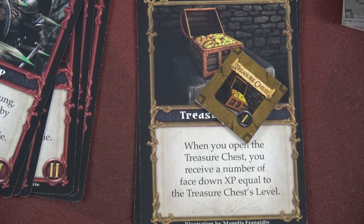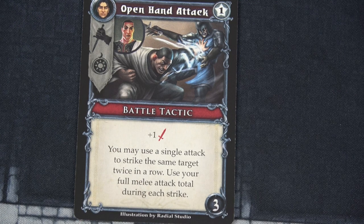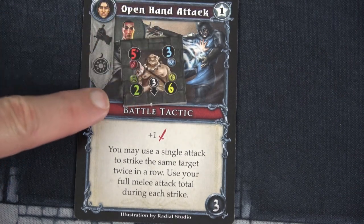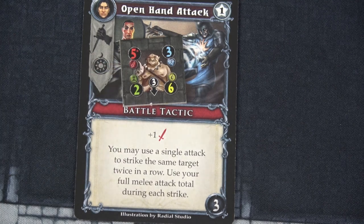And now I can attack that Ogre. If I use this Battle Tactic, it's going to give me plus one to my attack. My attack right now is two plus two is four, plus one is five base. You may use a single attack to strike the same target twice in a row using my full melee attack total during each strike — so I'm attacking for five, two different times. The Ogre has two armor, so I'm dealing three damage with the first attack, three damage during the second. That ogre is toast.